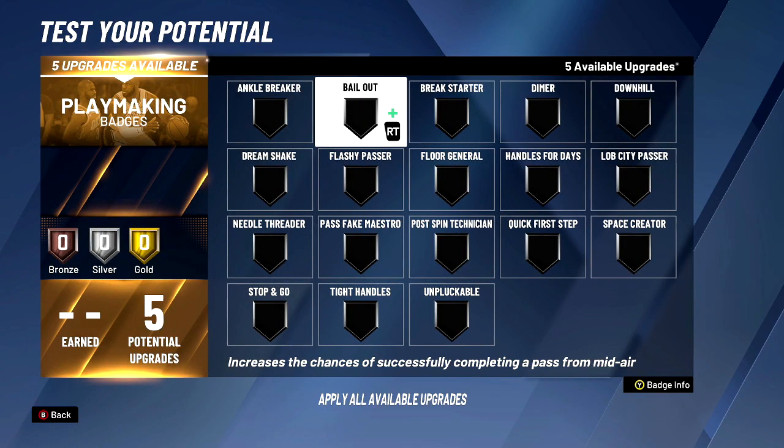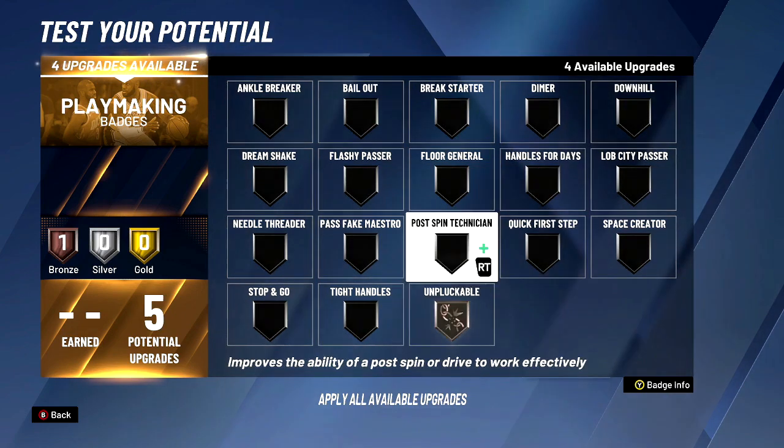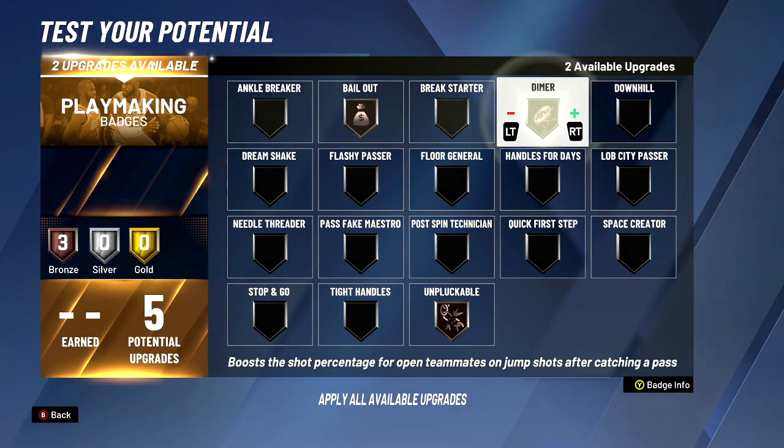If you're gonna be attacking the basket, go ahead and put handles for days and quick first step. But if you're not driving much, just put those on bronze and use the badge points elsewhere for your teammates.